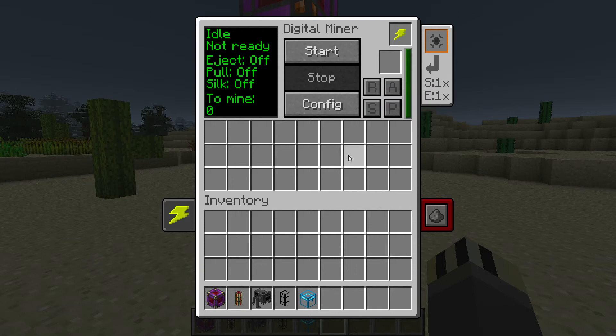Next thing to do - you can also place normal Mekanism upgrades of Speed and Energy in here. You also have a redstone control option. So for example, if you have multiple of these set up and want a lever to switch them all on, you can set that to high or low. If you want to just have it as standalone, set it to disabled - lots of people get caught out by that and aren't entirely sure why it's not working. On the energy tab, it shows it doesn't need anything at the moment because it's off, but it is using 80 RF per tick to fill up the 40,000 RF buffer.